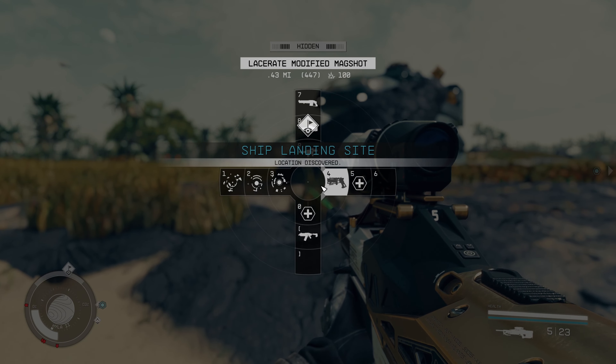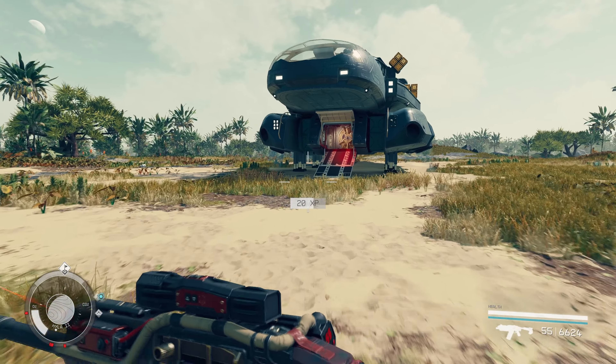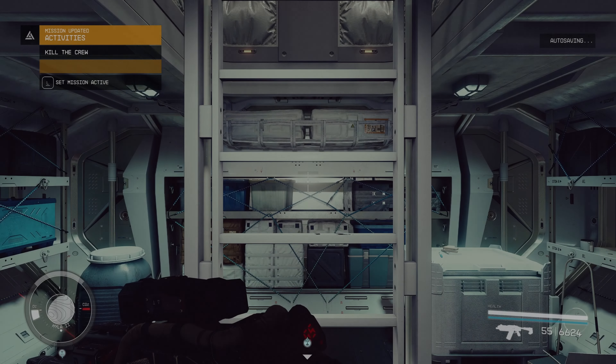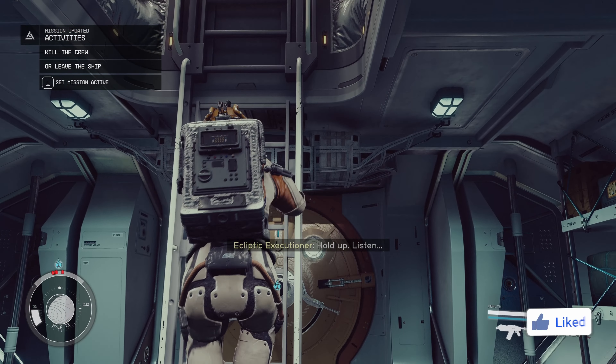Obviously there is some use to this because you can get in the ship, claim it as your own, and then sell it and make some money. You can also loot everything inside, including the captain's locker and the cargo hold, so that's well worth doing. Once you're inside, you'll hear the alarm going off, but if you just clear out the cabin and any other areas in the ship, you should be able to take it over.